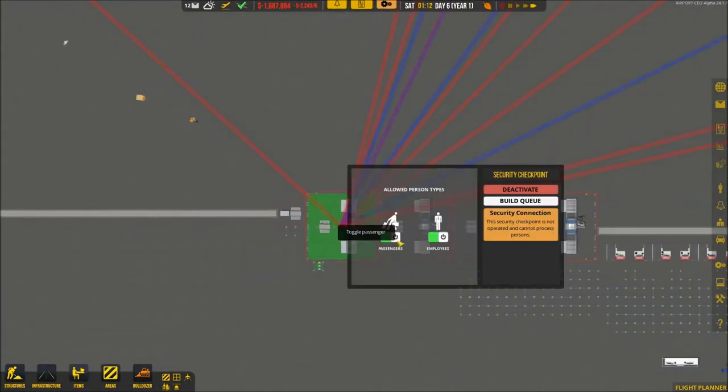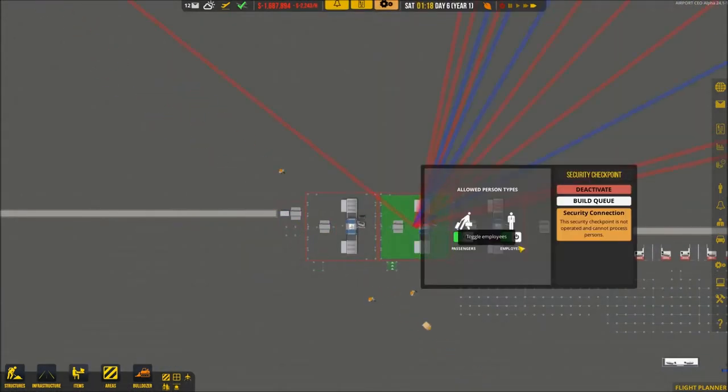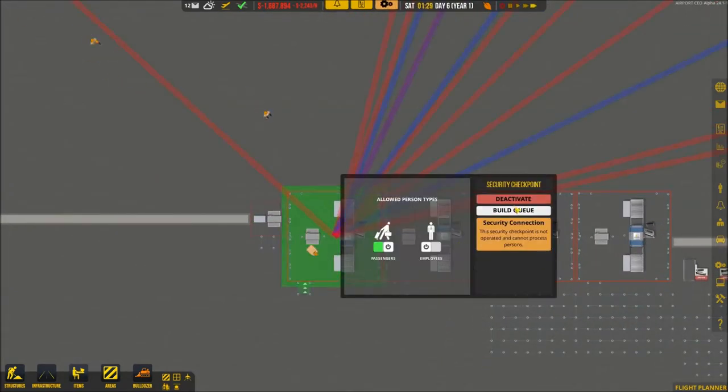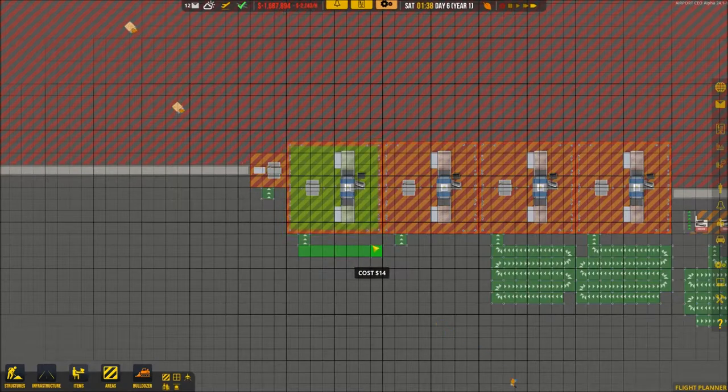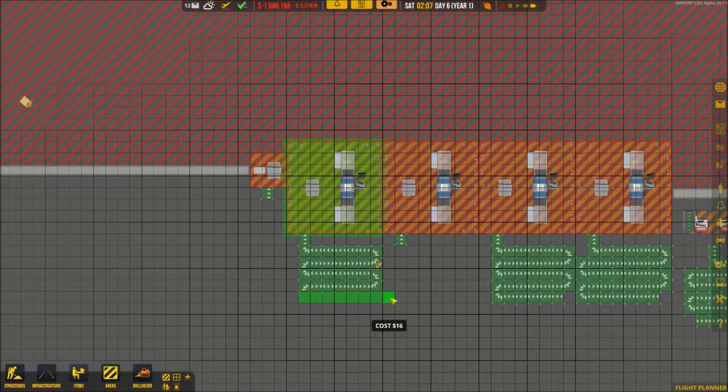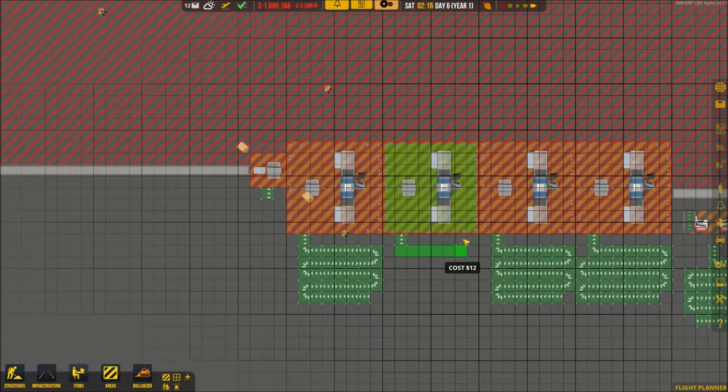Employees off, employees off, passengers off — this one is an employee-only sector. Build queue — that can go right there.